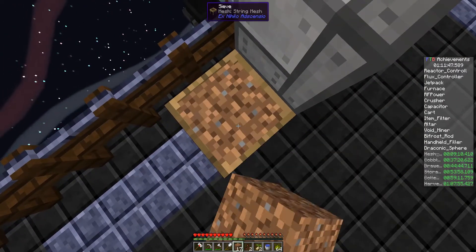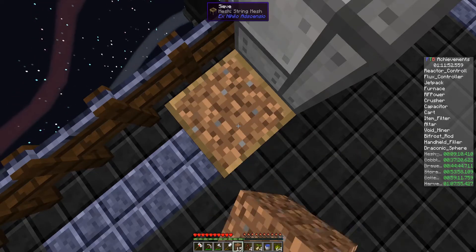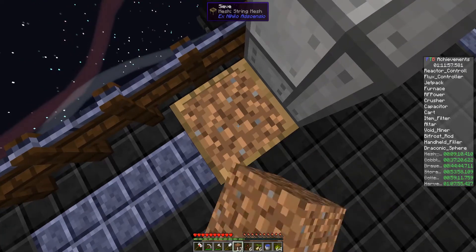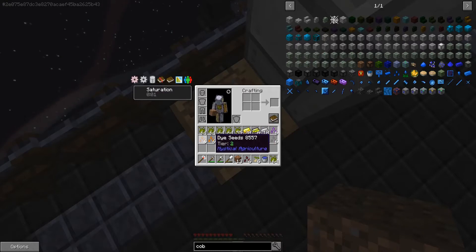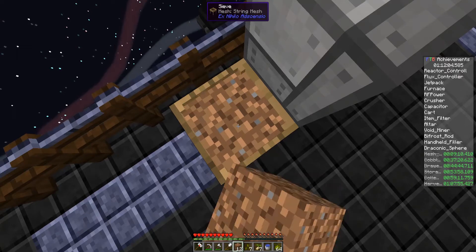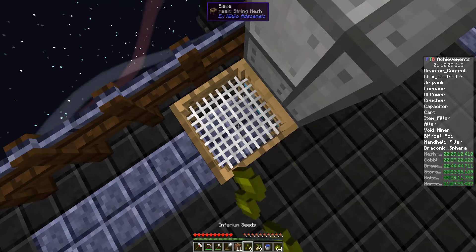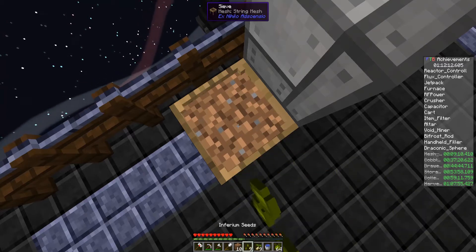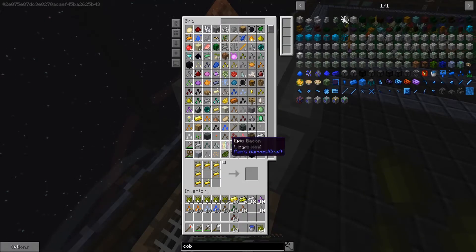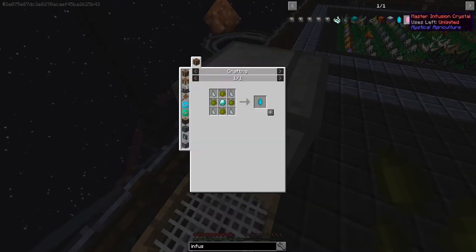We could do a seed reprocessor, since we're not gonna need all of these seeds, but I'm not terribly bothered at the moment. Let's just get at least 10 of these. We want a fusion crystal - we need a diamond, do we have any? We do, cool.